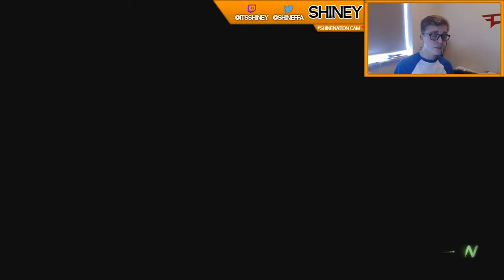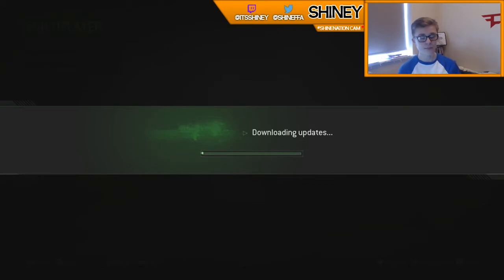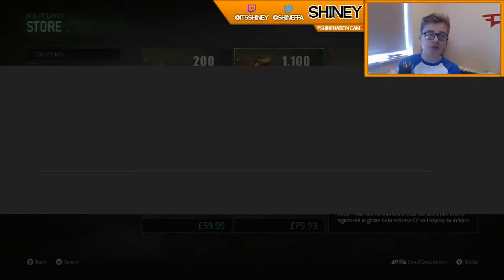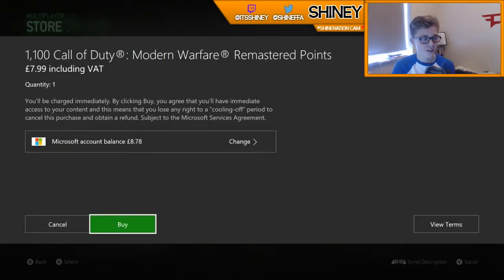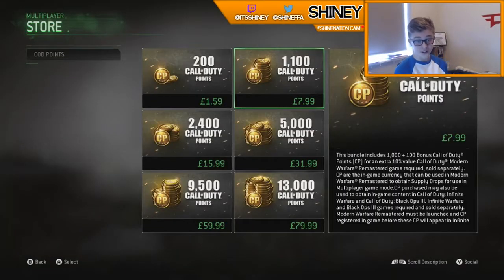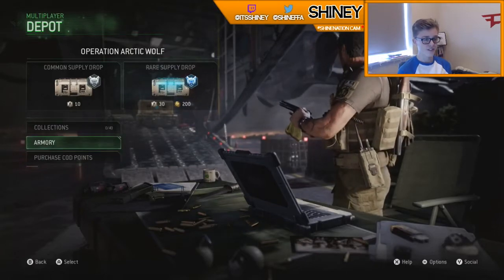If you guys know anything about the points and the openings on these two games, let me know what they actually do. I know Infinite Warfare has camos, salvage and that, but I don't really know about Modern Warfare Remastered. It's downloading updates — I'll come back when it's finished. Alright, that's 200 COD points, now I've got to buy the main 1100. I realise it is the same for both games so the COD points will carry over, leaving me with 78p.